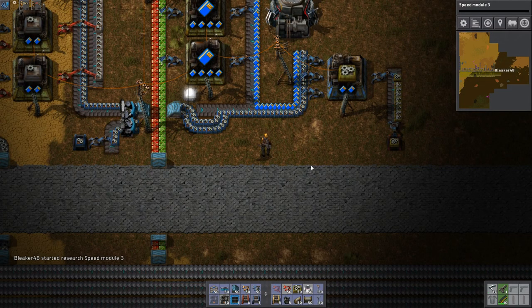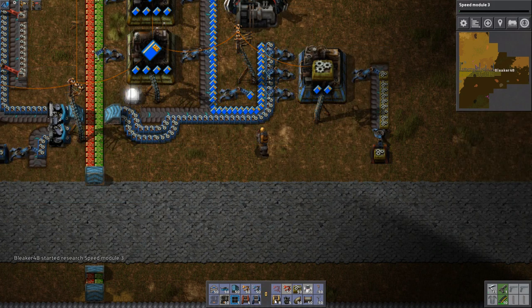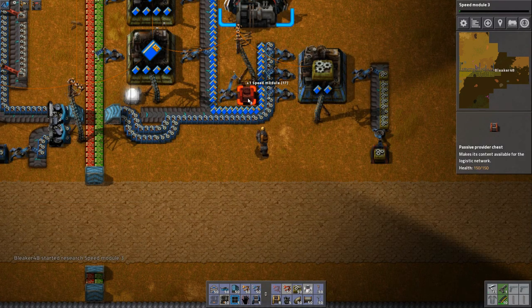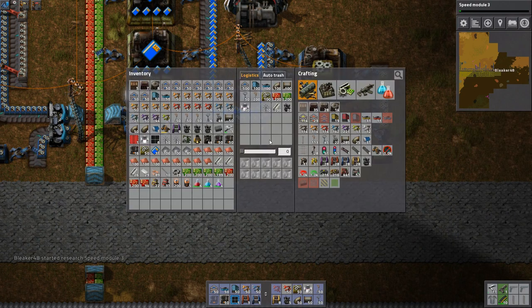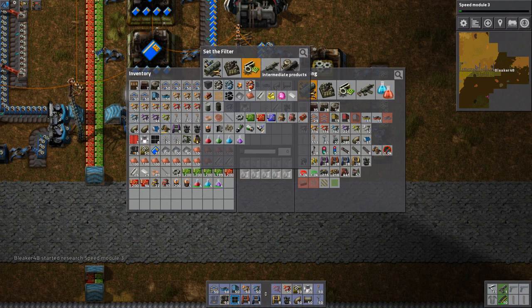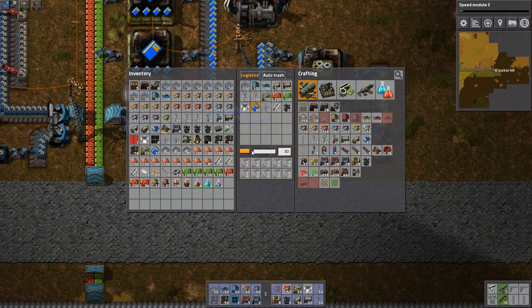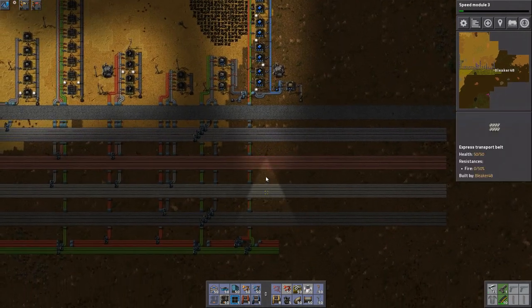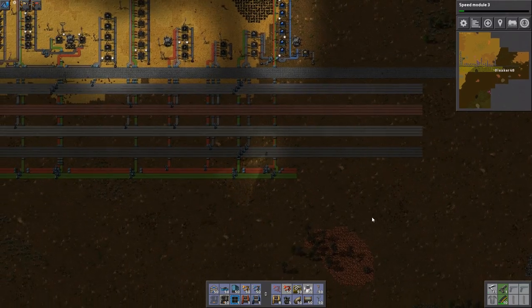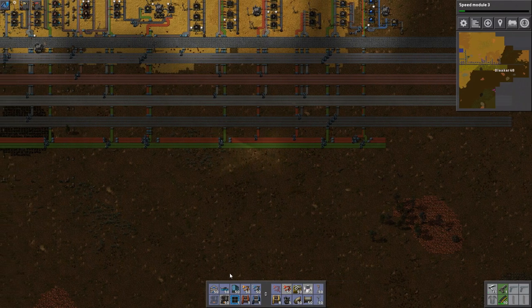Let's research that. And then I want this to be a passive provider. I'm going to request about 50 of these — speed modules. I want to have 50 on me at all times. Look at that. So I legitimately feel like I can properly give this a very, very good explanation as to how this all works. I have been working very, very hard.